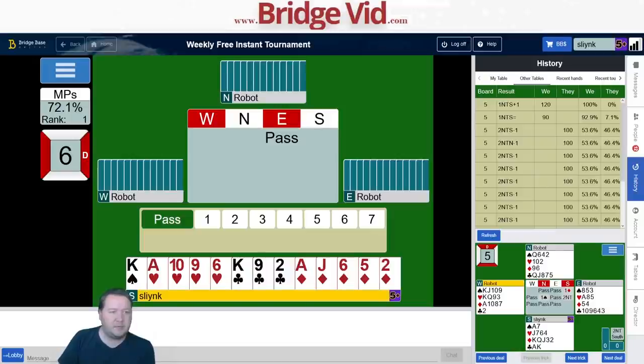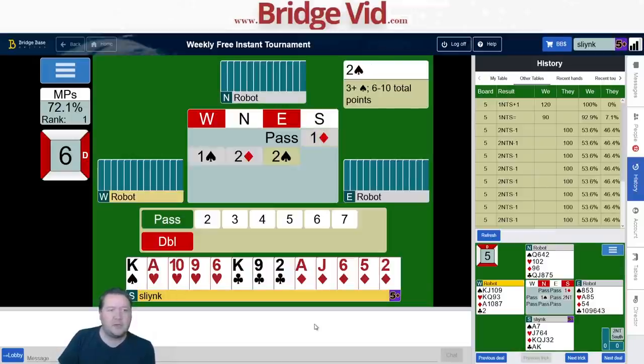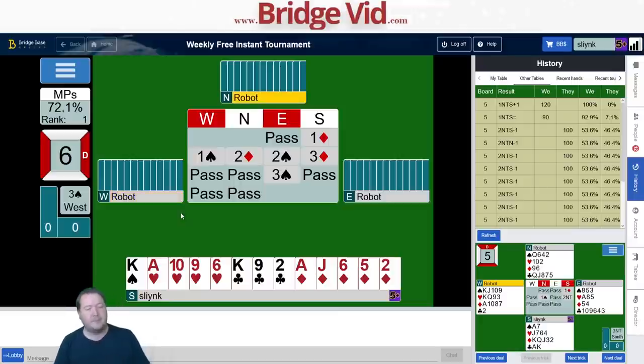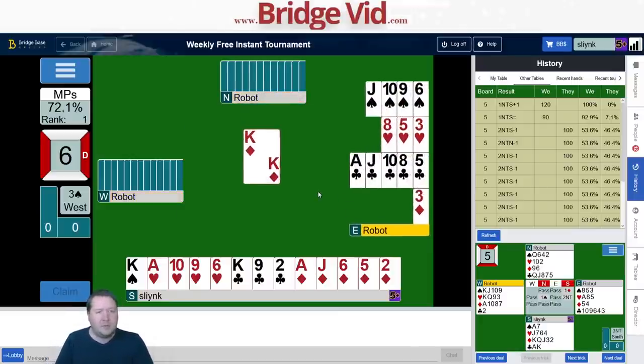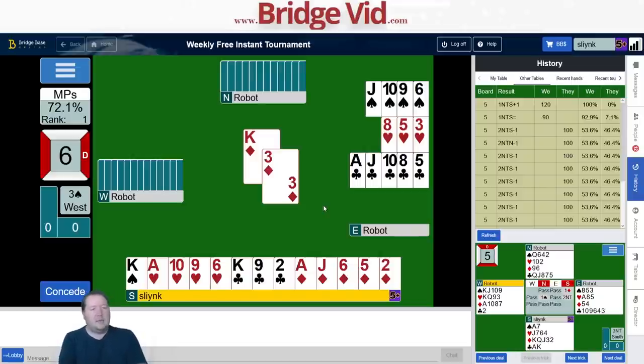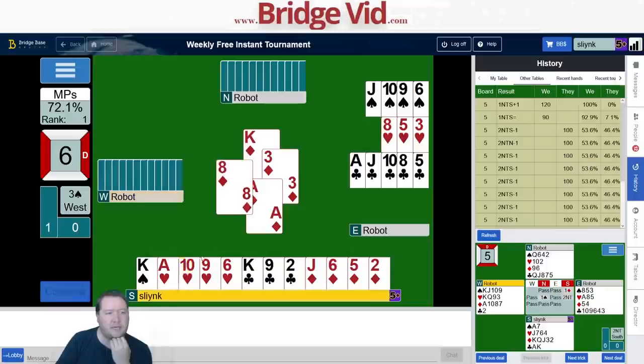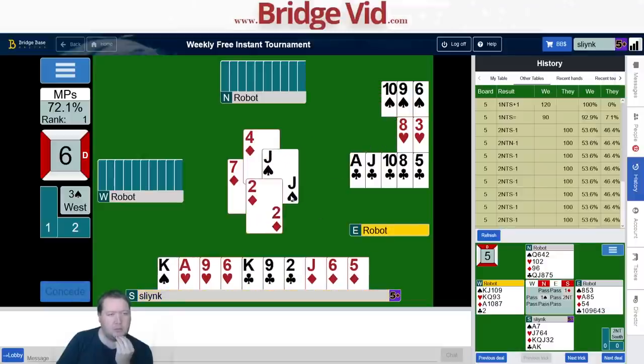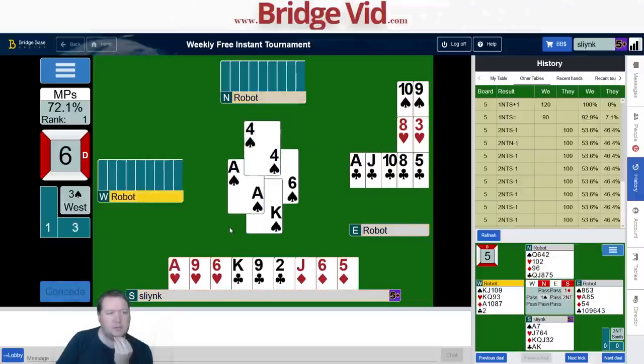15 points and a semi-balanced hand, stiff king, lots of short honors. I'll just compete — not interested in game, I just want to push them up. They're at the three level, good. I'm not on lead which is good as well. Damien's got six points. Maybe I want to overtake this and lead hearts myself — I think West has ace-queen of spades and maybe the queen of clubs. Leading hearts is more beneficial so I'm going to overtake and lead the ten of hearts.